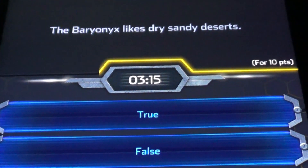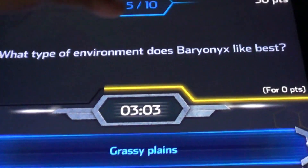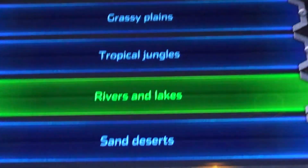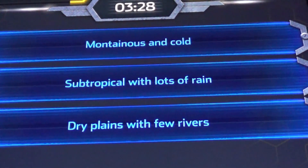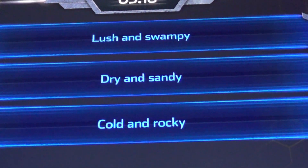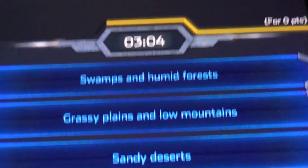The Baryonyx likes dry sandy deserts — does it? No! Because they live in water. What type of environment does Baryonyx like? What type of environment does Baryonyx look in? What does Cusa Minus hunting grounds look like? Russian swampy, because it's like a crocodile. What type of environment does the Spinosaurus live in? Rooms — I'll go with that.